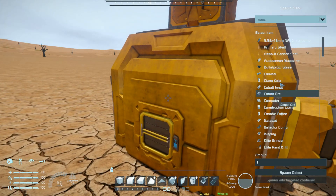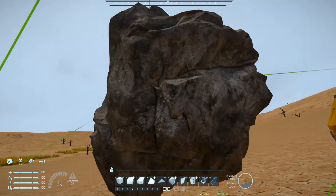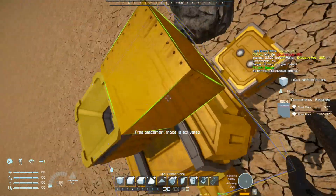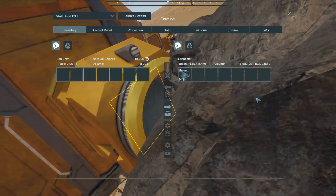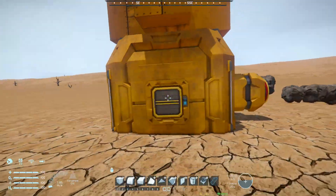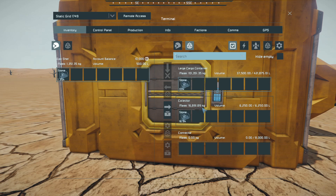Let's first test how fast the collectors are, with pretty much just stone. Let's make a pit so it falls in, get the timer going and measure it for 10 seconds. Collector on — and off. So how much stuff did we get? 43 — 43,000 liters.